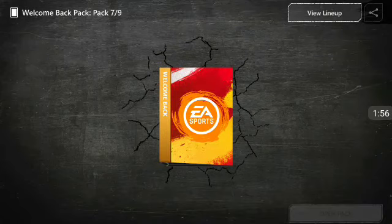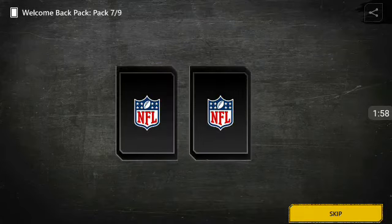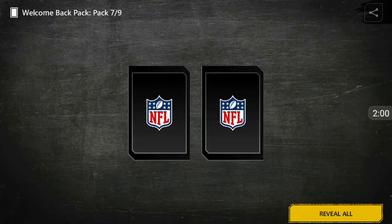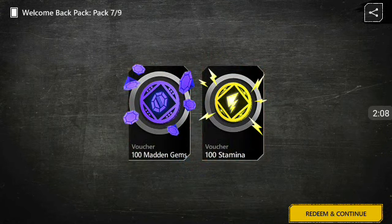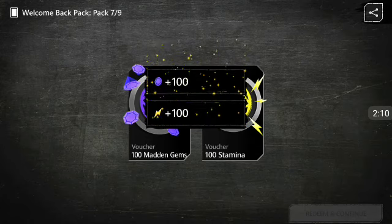This is the welcome back pack, let's see what this contains. EA gave this to people who played last season, I believe. We get 100 stamina and 100 gems — I'll take it. We get 100 gems off of that. Expect a how-to-get-gems video soon after this one.